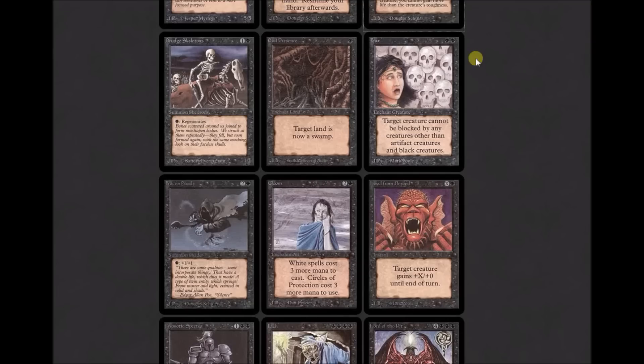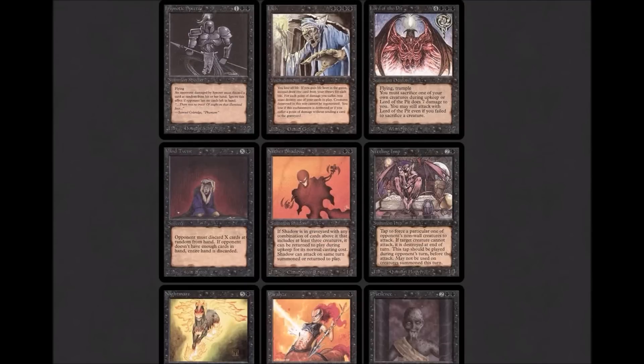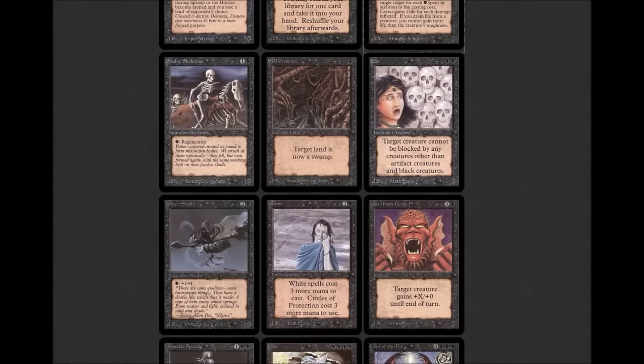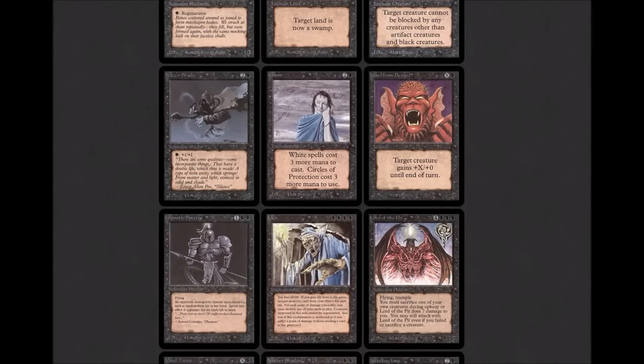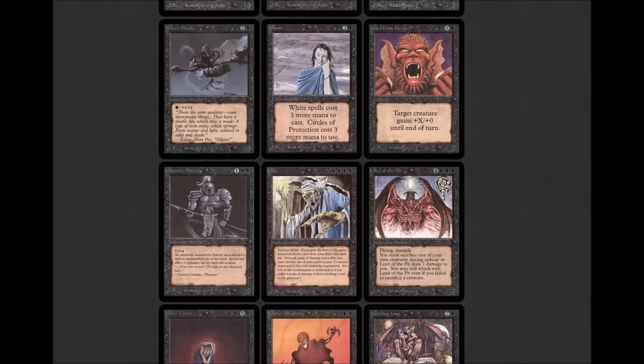Drudge Skeletons: 1/1 for one black and one colorless, with black to regenerate. Evil Presence: one black, enchant land — target land is now a swamp. Fear is part of the enchantment cycle that gives the marquee ability — even though no cards in the set have the fear ability, fear came from the enchantment. 'Target creature cannot be blocked by any creatures other than artifact creatures or black creatures.' Frozen Shade is a 0/1 for one black and two colorless with black to pump +1/+1. Gloom was a popular sideboard card during Necro Summer for the Necrodeck. Two colorless and one black: 'White spells cost three more mana to cast, and Circles of Protection cost three more mana to use.' Since they ran wastelands, strip mines, and sinkholes, they could shut a white deck out completely.